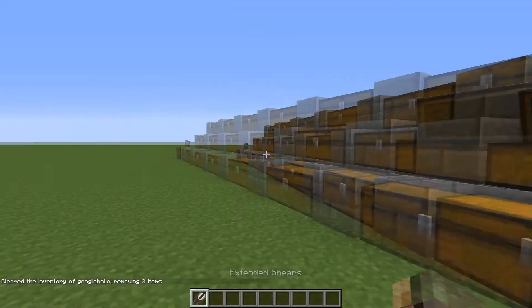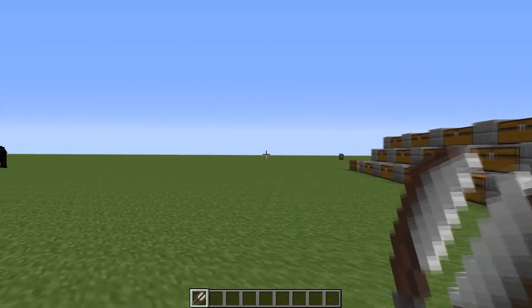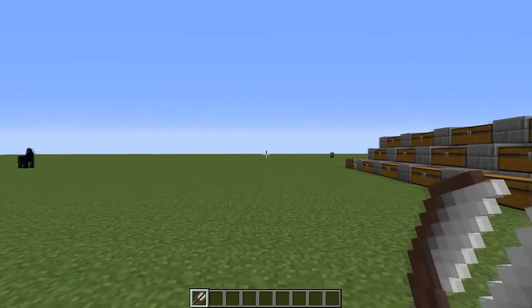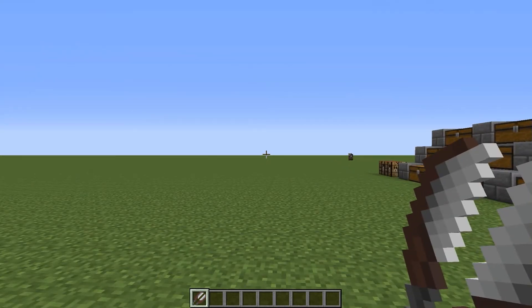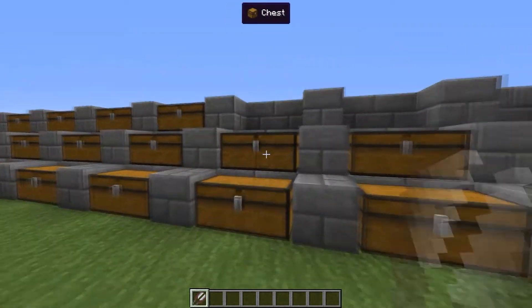Next we have the shears. These shears mine blocks 50% faster than usual. They have 50% more durability and get 100% more mob drops — so if the sheep drops 1 wool it'll drop 2, and if the sheep drops 2 wool it'll drop 4. And that's about all the shears can do.